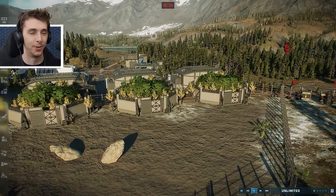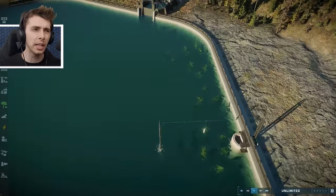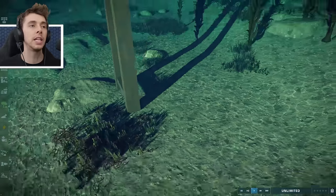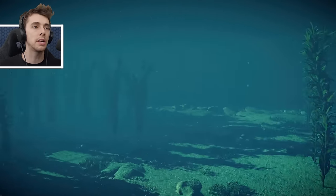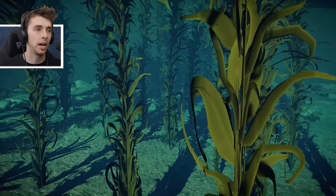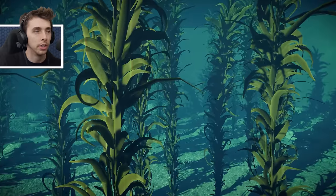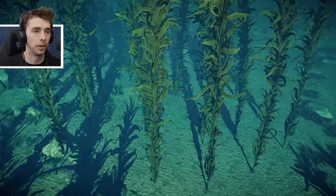Okay here we are in the lagoon. The first thing you'll notice are these weird little green things - that is because we have kelp! We have three different types of kelp. They all pretty much look the same, which is a bit of a shame. It would have been cool if they had a different color, like a brown one and a green one, or at least flowed a little bit differently. But yeah, they're basically the same.